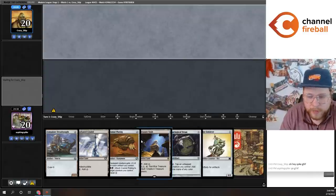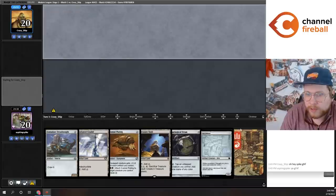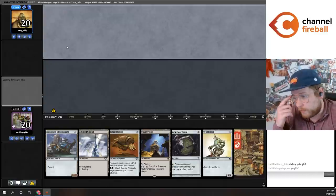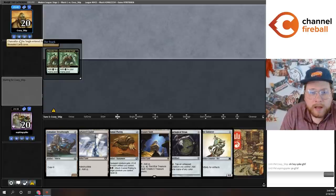Something I've come to learn playing these affinity decks is they don't necessarily mulligan that well. Cards like Myr Enforcer, Frogmite, and Cranial Plating need you to have a density of cards. So when you have a reasonable but somewhat borderline keep, you're pretty incentivized to justify keeping a hand like this. They've gone to five, put two cards back, and they revealed Chancellor of the Tangle.